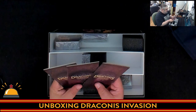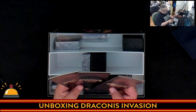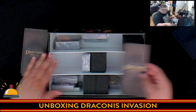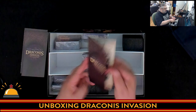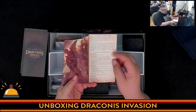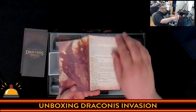We have the rules in three different languages — French, German, and English. The rules are an odd shape. I just don't understand why, given the box is big, you couldn't give me a bigger rulebook. There's a QR code, which is a nice touch. The font's not too small, and there's some really wicked looking artwork in here.